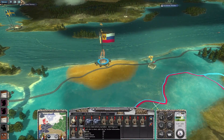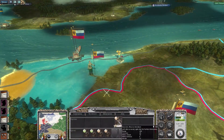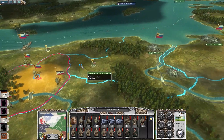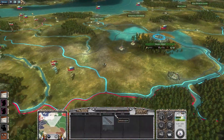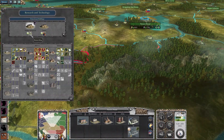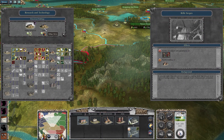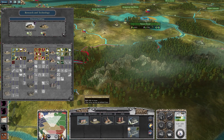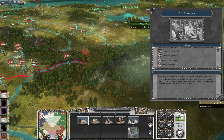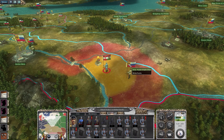I should be using the provinces more as recruiting stations — but alas, I'm not yet. Let's leave one unit in there and start building some reserves. Let's see how our technology is doing. Finally, we'll get rifle scopes next turn. Let's fight this Austro-Hungarian army.